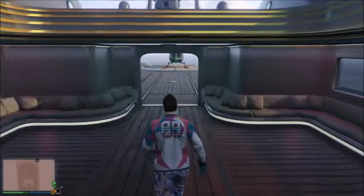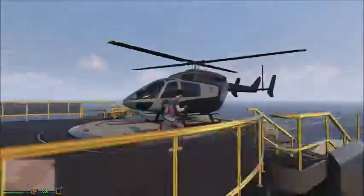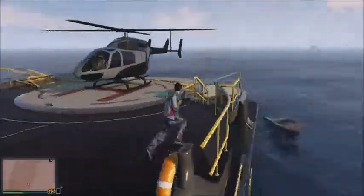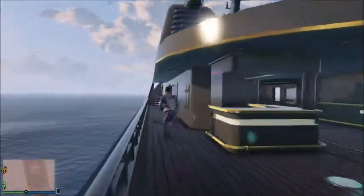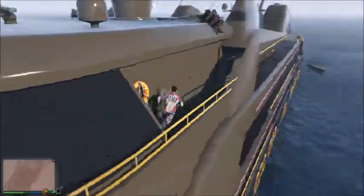You even get a helicopter with it, but it's just a helicopter — you can get one for way cheaper on the internet in-game. On the most expensive yacht, which is the one I have, you can't even get to the other side on the top floor, which is really annoying. On the other two models you can, but this one has a little obstruction right there blocking the path.